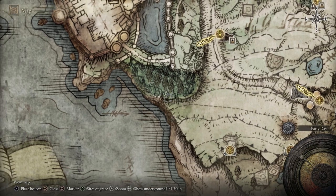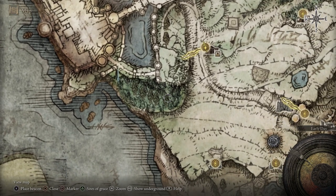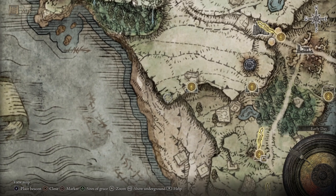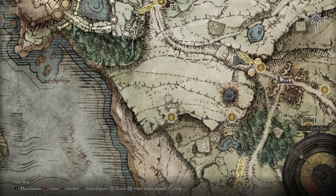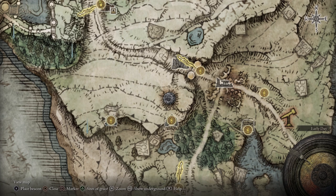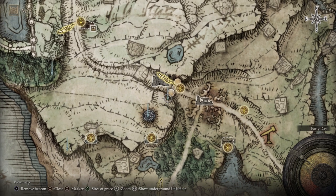Our first marker is going to be right over here, second marker right here, third marker down here, and then our fourth marker — well, we don't really need to put a marker there, but we do need to put one here and then right here.